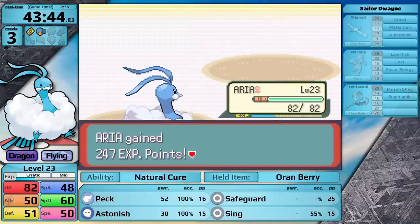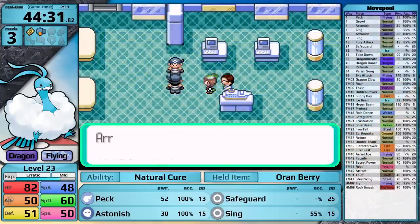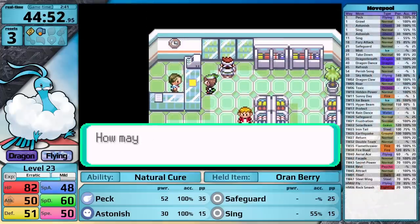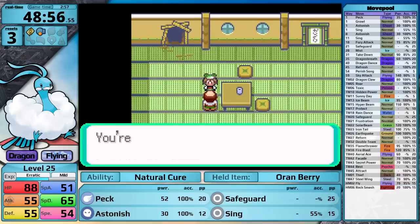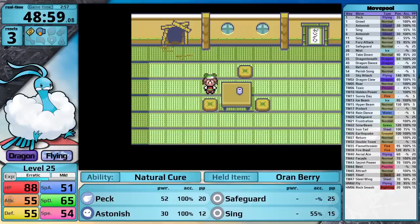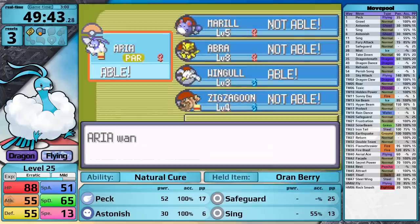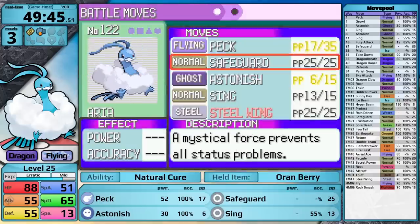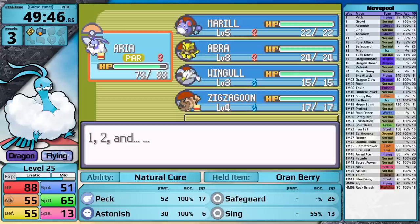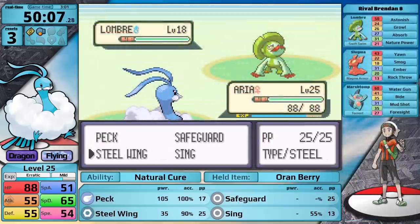I finish off the Rocket Grunts in the museum and make a trip to the Mart. I really want to buy Paralyze Heals before heading out onto the next route. I stop by the Trickmaster's house, collecting a Rare Candy, and it's time to take on the Rival. I should probably upgrade my moveset — Astonish is pretty useless, so I'm going to teach Steel Wing in its place. I'm saving Safeguard specifically for Watson to counteract Thunder Wave.